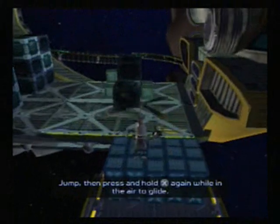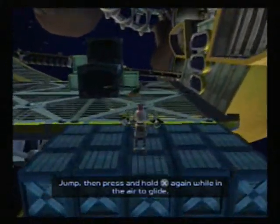Jump, then press and hold the X button again while in the air to glide.